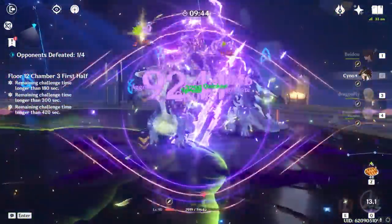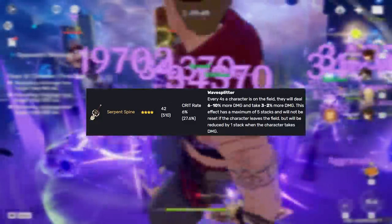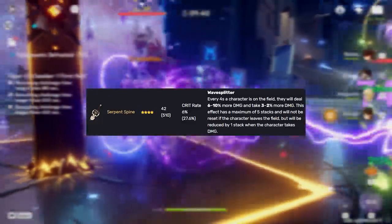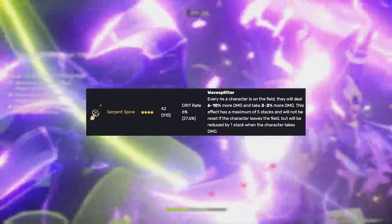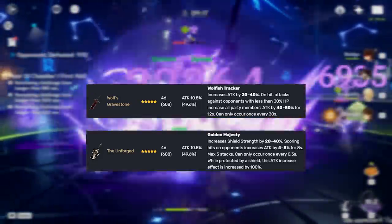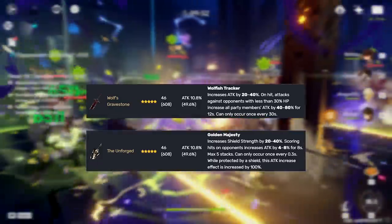Beidou has a pretty interesting pool of viable weapons, a lot of which have shifted in value because of the new Dendro meta. Starting with Serpent Spine — this is one of Beidou's best weapons, even before 3.0, but now with Aggravate teams it's just unfair. It's very powerful at R5, but even with less refinement it goes toe-to-toe with her 5-star options. Serpent Spine is at its strongest in Aggravate teams and in teams where you can give Beidou big attack buffs. If you have them, you can also go for Wolf's Gravestone or The Unforged — Wolf's Gravestone is quite a bit stronger and one of Beidou's best weapons, and they both provide a lot of attack stats. However, they fall off if your Beidou is already getting big external attack buffs, and since Aggravate doesn't scale with a character's attack, they won't be as valuable in Aggravate teams either.